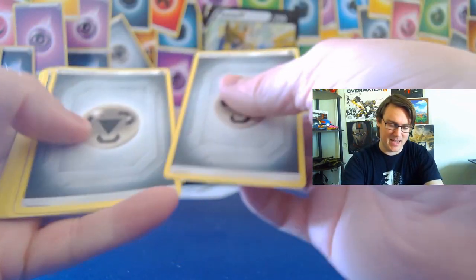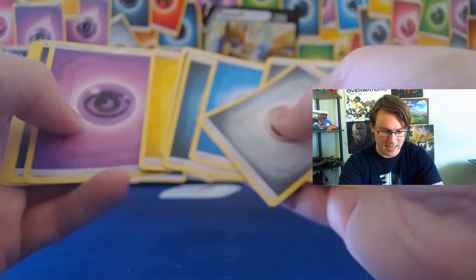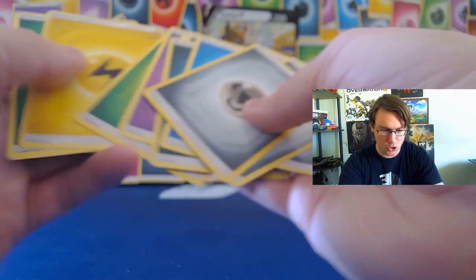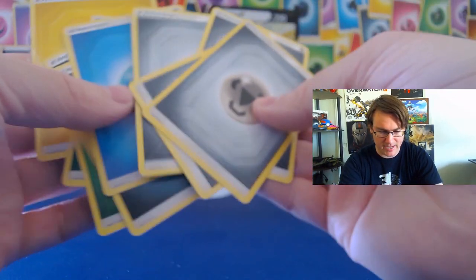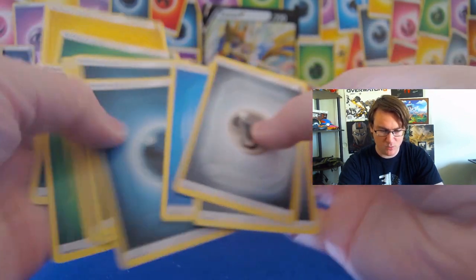Let's take a look at our energy. We got a couple metal, a water, another metal, some dark and a lightning, a psychic, another metal, two leaf, and another lightning. Looks like we got four metals — that's going to be the winner this week, folks.